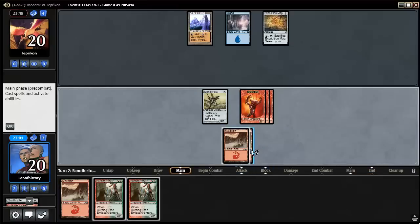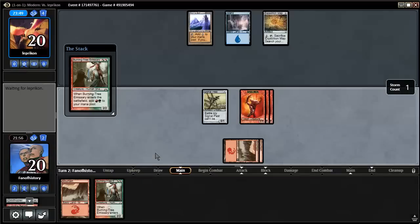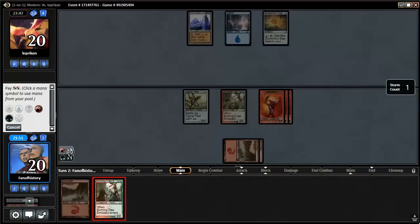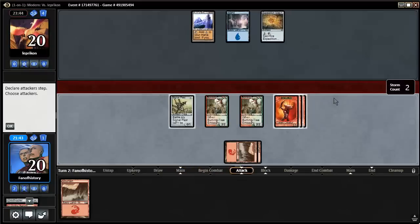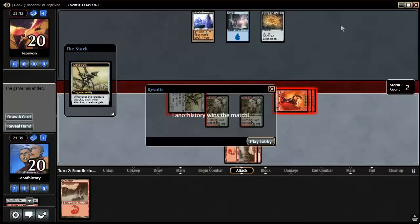Well, double burning tree seems decent though. Then we just attack for six. He felt that he was too slow there — I would attack for twelve next turn but he wouldn't be dead. Still pretty impressive, I didn't think I had any good draws here at all.